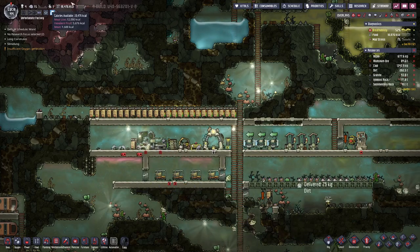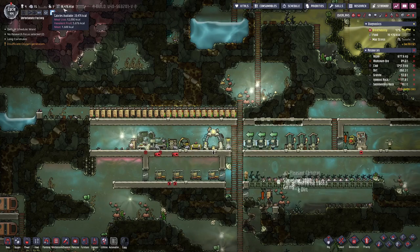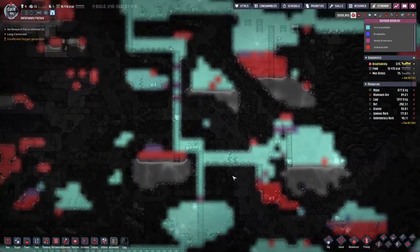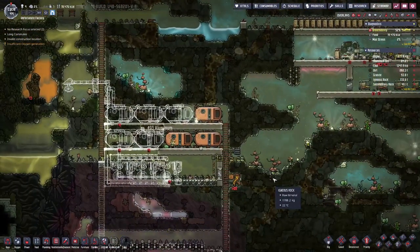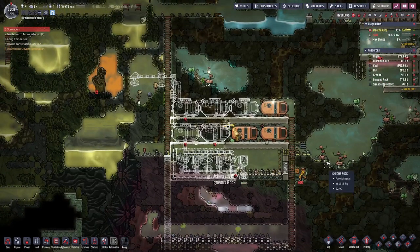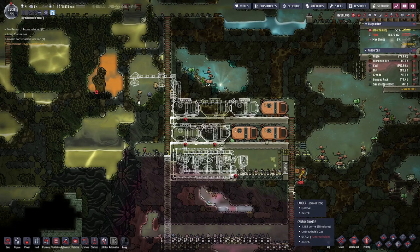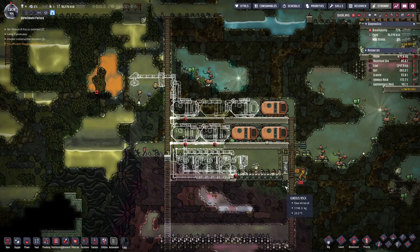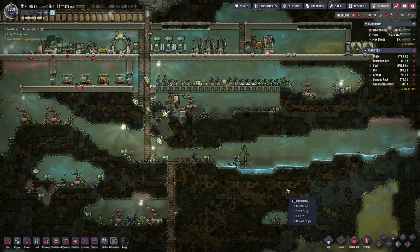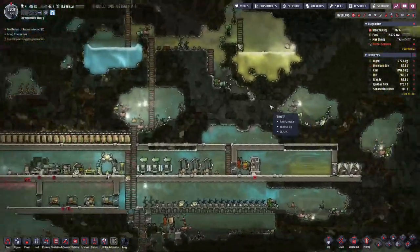We still have quite a few things in the printing pod, but no new duplicants yet, because we can just keep up with food supplies around 20,000 kilocalories. But oxygen is not really at a good level where we could support more duplicants than we have. So we made a start here with our power setup, so that we can then do the oxygen setup. That will do it for now — don't forget to like and subscribe, and we will see each other again next time where we hopefully can start tackling our oxygen problem.